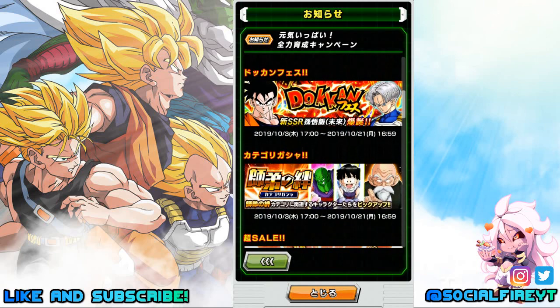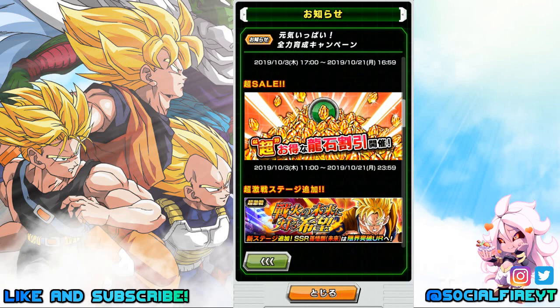The category banner for the new category Master and Student is available starting on the 3rd through the 21st — a great opportunity to pick up units in that category. Dragonstone sales will also be starting on the 3rd and will be available through the 21st, and maintenance should be over for the price adjustment so those should be current now.